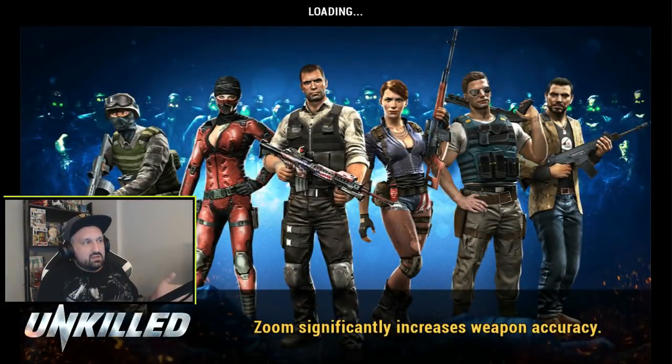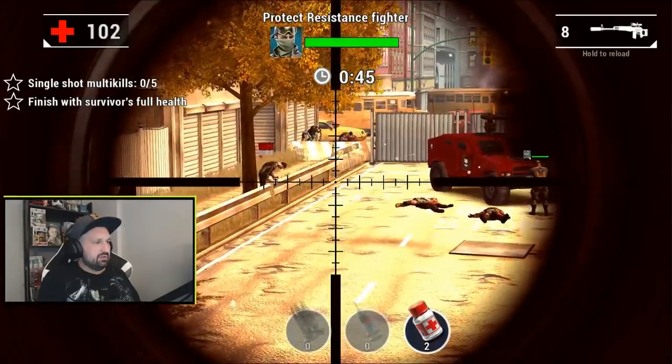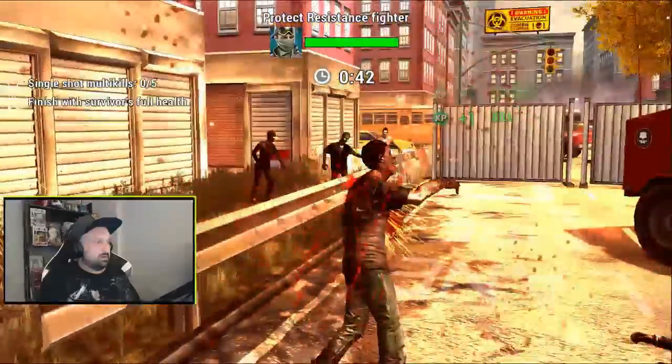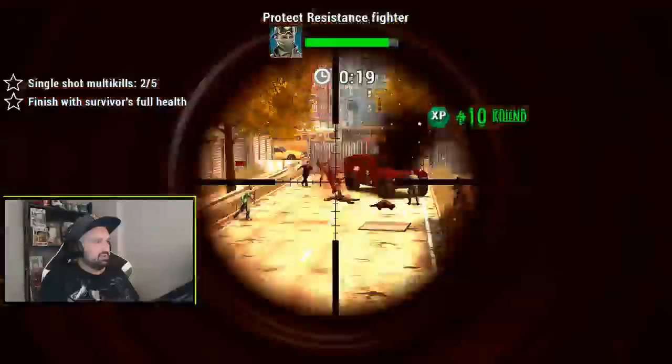Again like all these missions I got two stars, but I have to come back and do the last star. We'll finish this video with another sniper mission — I need five multi-kills and protect the survivors. Usually it's pretty tough, but let's go. It's gonna be the last mission because I don't want to make super long videos. The thing with multi-kills is you want to let them group, but at the same time you want to protect the survivor, so it's tough to do both.